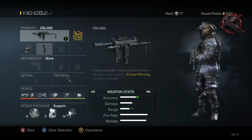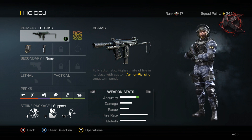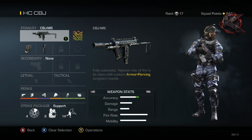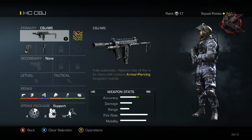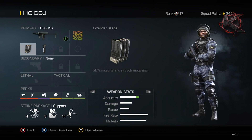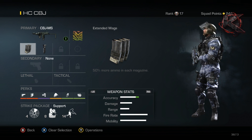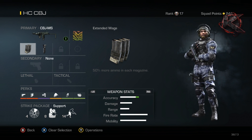Now for the hardcore setup, I have something really important to mention: the CBJ has armor piercing rounds built into the gun, and that is huge for hardcore. In hardcore everybody runs ballistic vests, and these armor piercing rounds rip right through that without affecting you. That's why this gun is such a beast in hardcore — if you're a hardcore player and haven't tried the CBJ, slap it on. For attachments I changed to extended mags and foregrip.